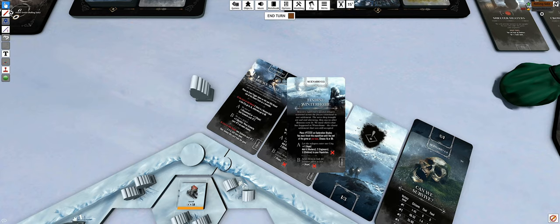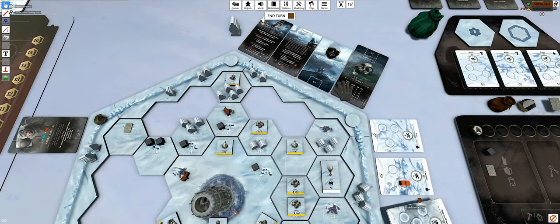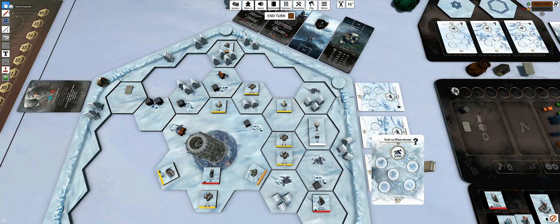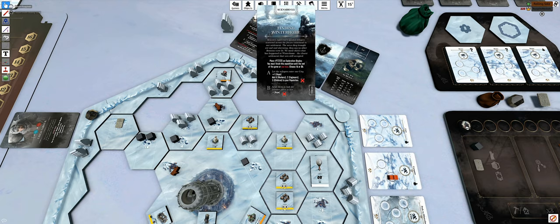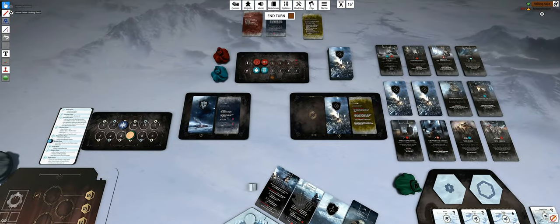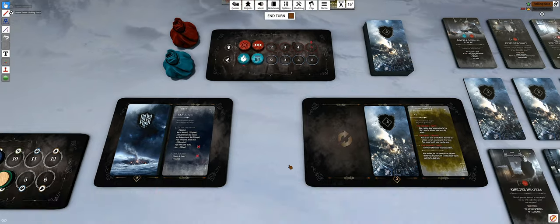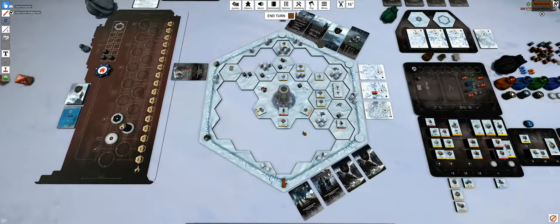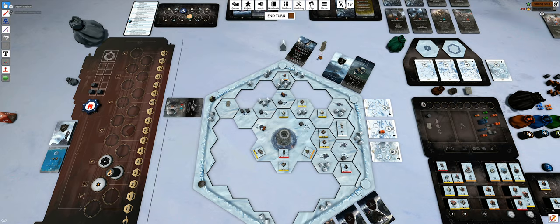Choose option A or B. Some people came to your settlement saying there's no light on the Winter Home beacon - we should check it. But you can decide to take the refugees or not. I'll probably choose not to take them - minus one hope deactivates one of these hope tokens. I'll deactivate justice. This card is a one-time thing so we can discard it. I just have to make sure I complete that expedition by end of game.